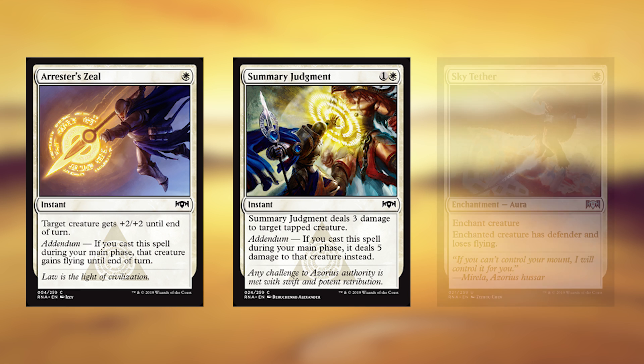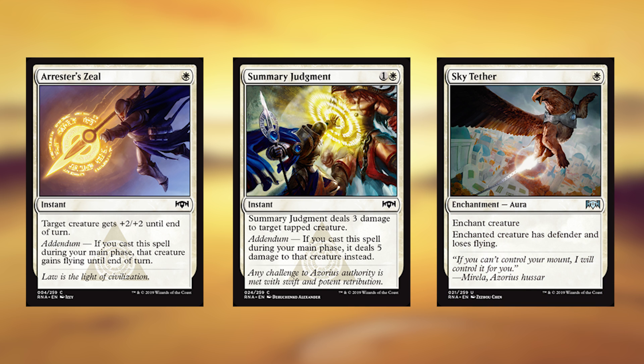For non-creature spells, I'm a fan of Arrestor's Zeal, Summary Judgment, and Sky Tether. Arrestor's Zeal is just very cheap interaction, and I like that you get the bonus if you do it on your main phase. Summary Judgment — we're going to be sitting back with white and not attacking that much, so this is perfect for that. And Sky Tether — if you're going to do the skies thing, this is perfect. It basically makes their creature a blank, which is exactly what you want for one mana.